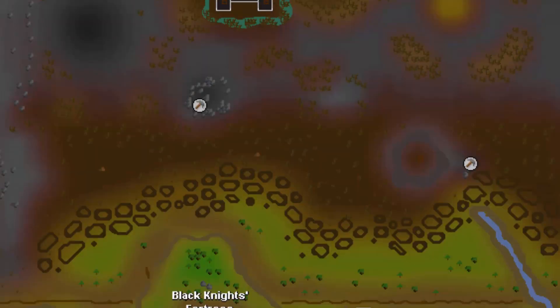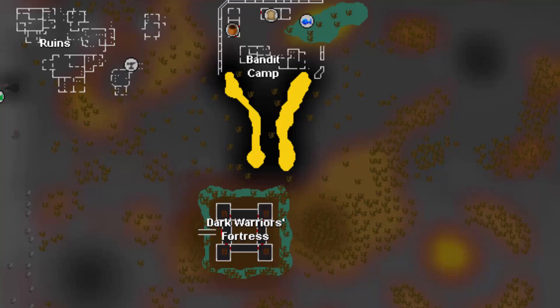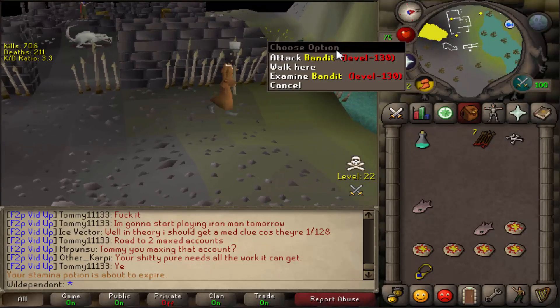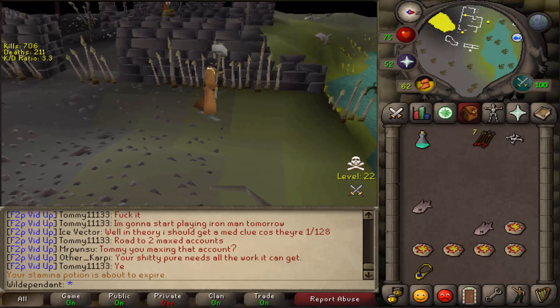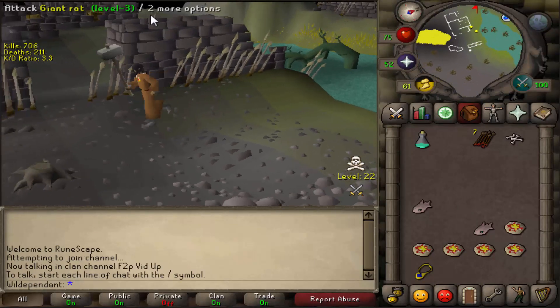Tip number three: if you have a low Magic level and you can't high alch items, don't despair. There is a place where you can sell your items for high alch price. It is in the middle of a load of level 130 bandits, but if you go to a free-to-play world these bandits aren't there. If you're trying to sell a members item, don't worry — I'll explain in a minute.